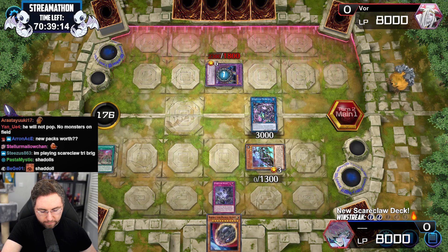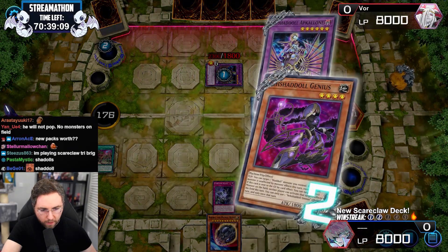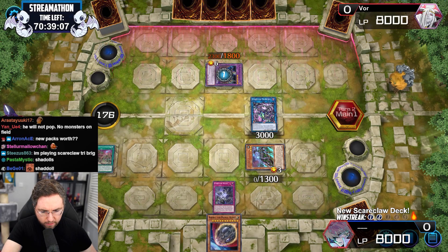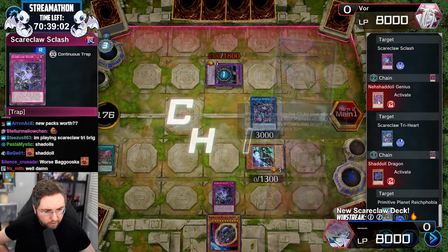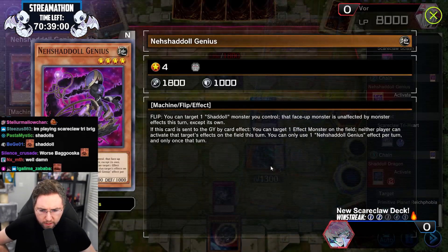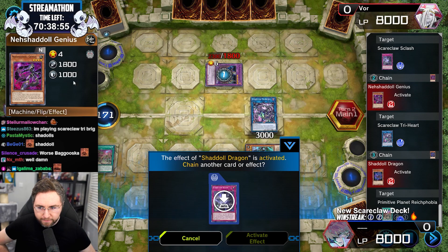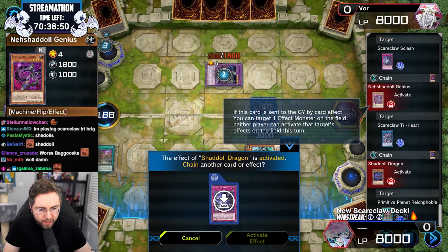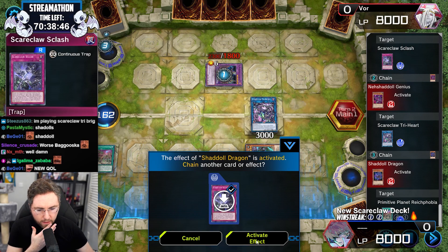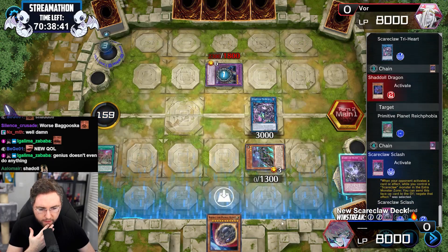I'm going to negate the graveyard effect. You're blocking — what are you doing to me? Genius. Target a face-up — you can just highlight it here. See how great this is? Instead of trying to figure out what's happening, you can just highlight. Target effect monster — neither player can activate that target's effects this turn. That does nothing. We're going to negate the Shadow Dragon. Negate — gotcha.